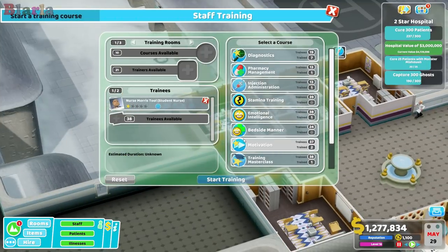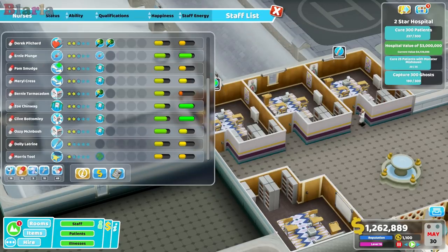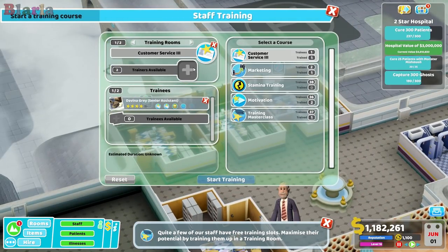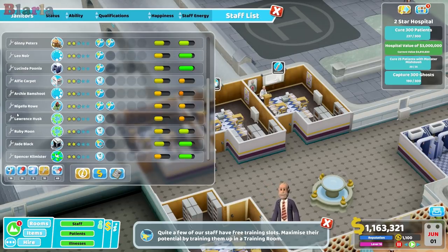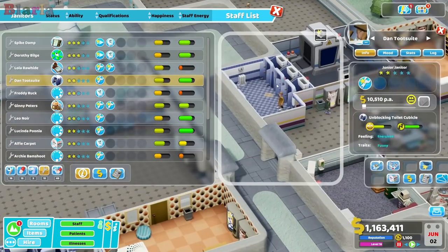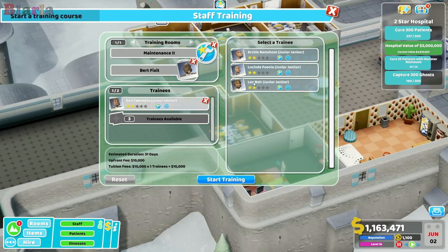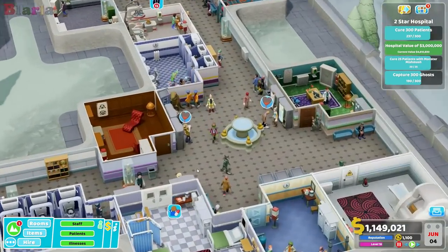Some staff need treatment training. We'll train this nurse in customer service three, and do more maintenance two training for janitors. Some janitor training - excellent! 110, 110, 110, 160 - that solves it.